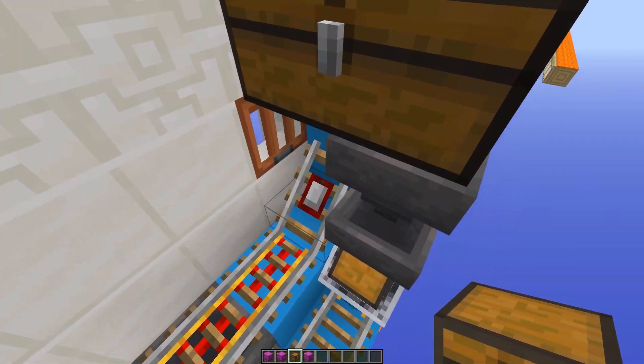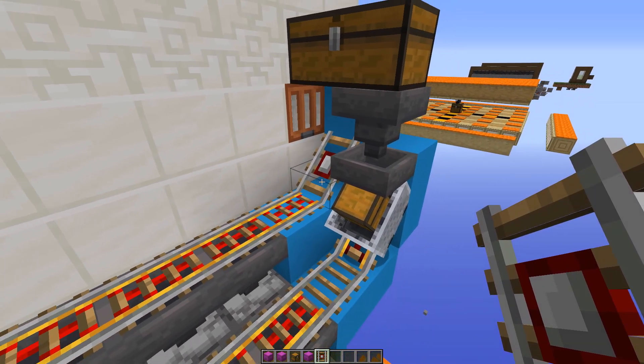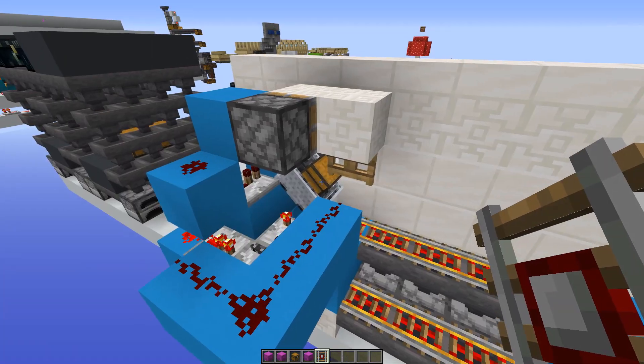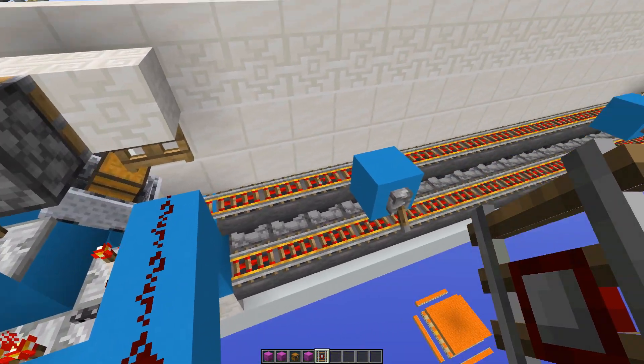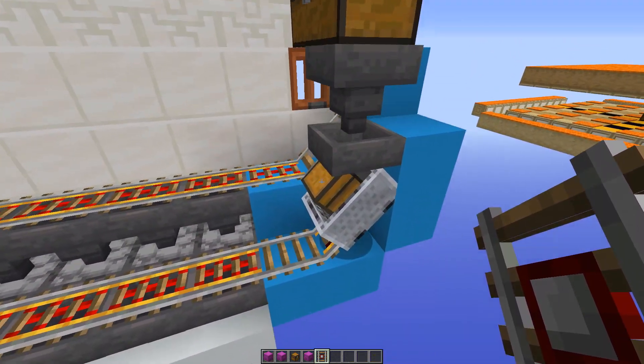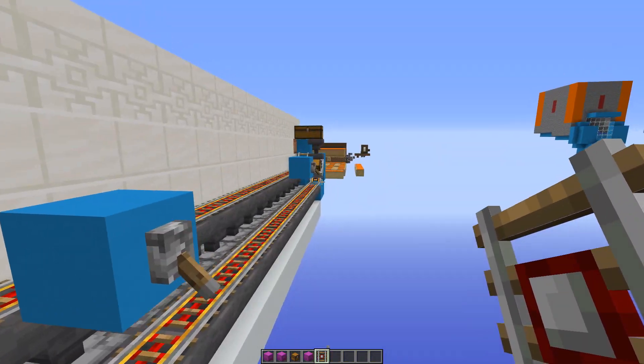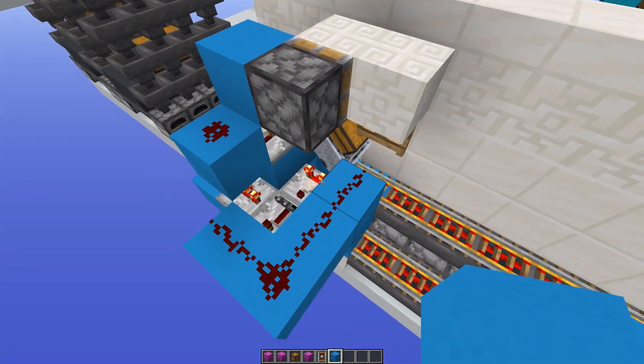You might have noticed there is a detector rail here, and what that does is send the fuel cart along. Once this is released it'll go, and once it comes to here that'll start going as well. They'll go together back and the fuel cart will return.